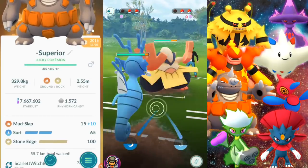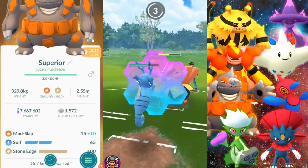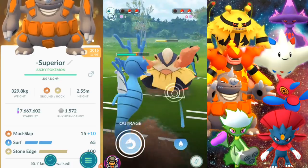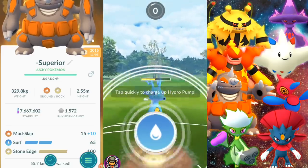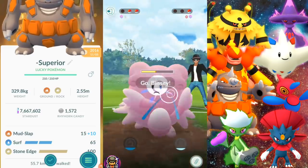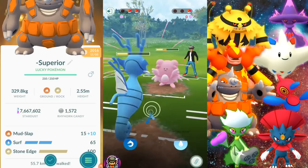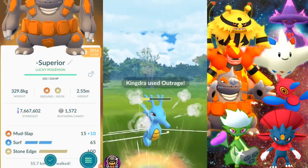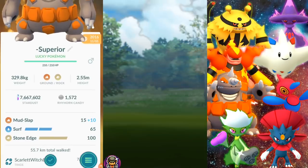We don't have Smackdown but we do have Mud Slap, which is going to be good against those Tyranitars, as is Surf. Remember your quick move is basically just as good as your charge move if not better, because you're continuously hitting with it and they put out massive damage. If you're doing super effective damage to Tyranitar with Mud Slap, you can just keep tearing through it and probably not even use your charge move unless they're about to use theirs.